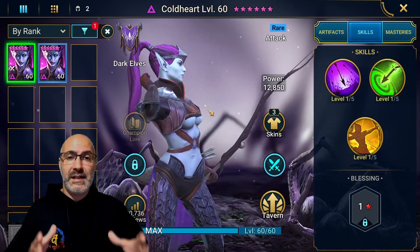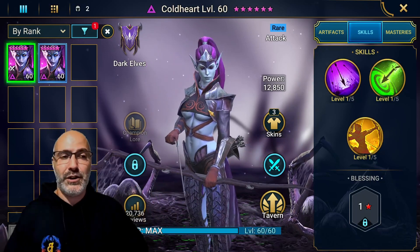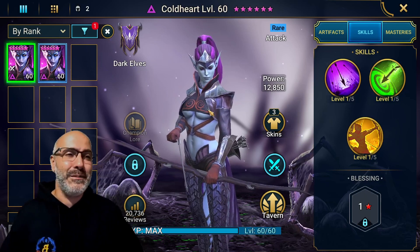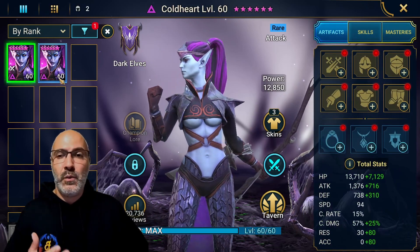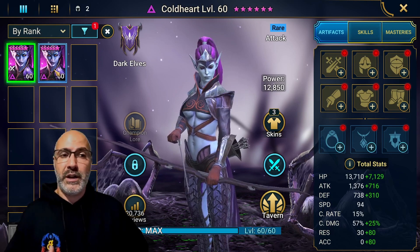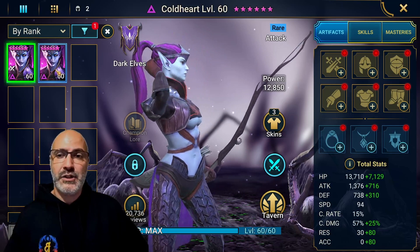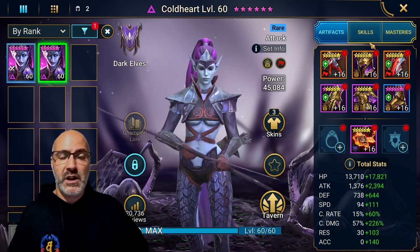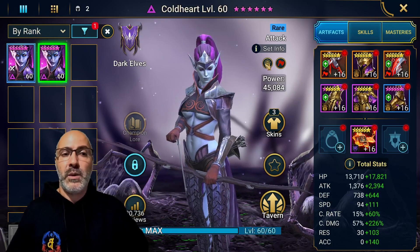I leveled up two extra Coldhearts, so my account now has five Coldhearts at six-star. Hopefully I can figure out something to do with them — maybe some arena. Artifact-wise, we're going to swap over the same gear from one Coldheart to the other. We'll start with the Coldheart that has no books to set a baseline damage, then move to the one that does have books.